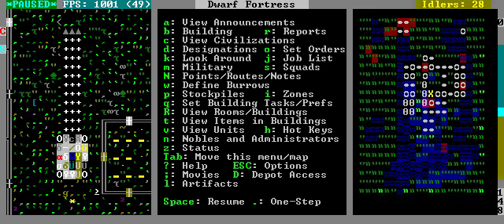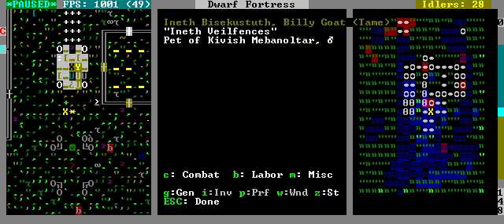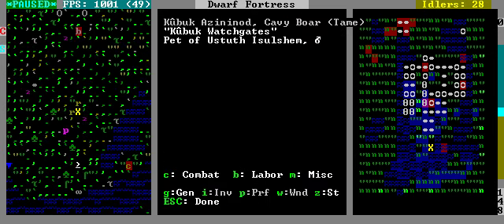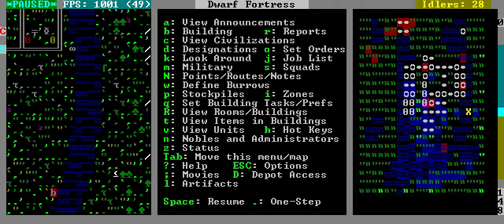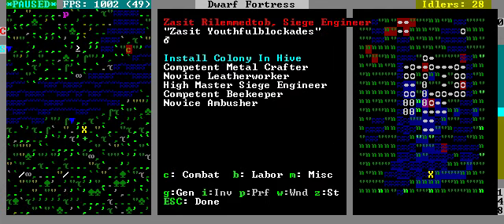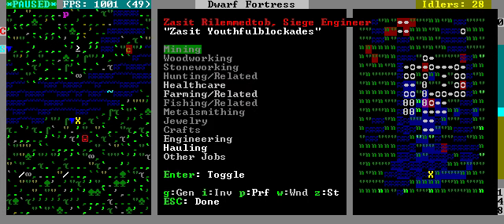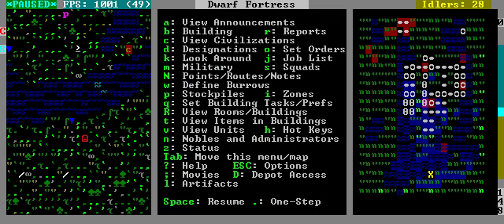The biggest problem with this fortress is that buzzards fly around a lot. What the hell are you doing here? You're bugged. Some weird thing involving a bug, I think, because there's nothing there.